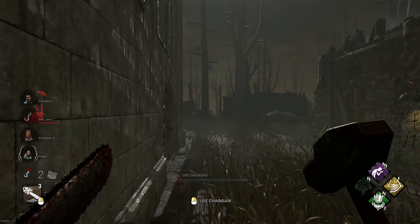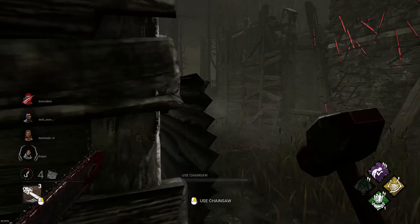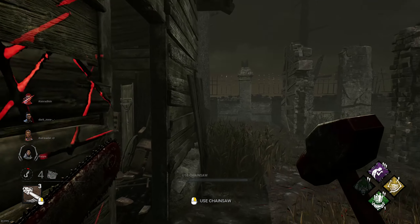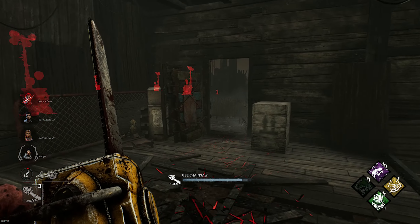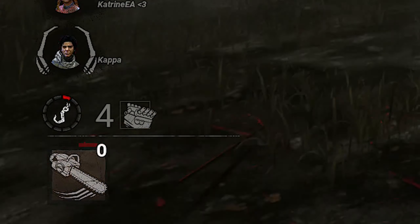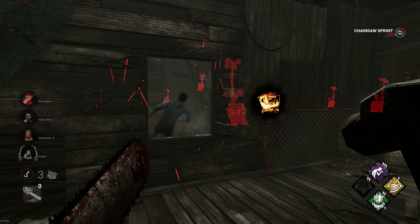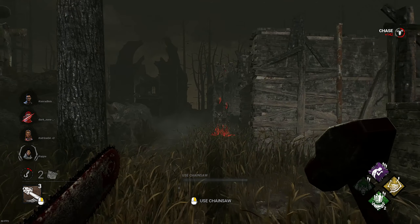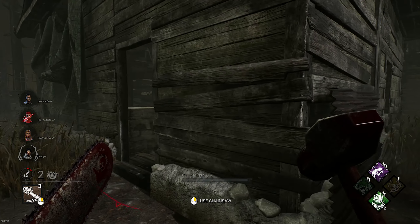When you decide to use the chainsaw, keep in mind that you first have to charge it up and that this process slows you down a bit, but when you are swinging it, you are actually faster than normal. By default the chainsaw stops after using one charge, but you can extend the duration by right clicking, which will activate a new charge. Without addons, you get 3 of them. Keep in mind that survivors are also humans and they don't want to experience a face-camping Bubba — even though that sounds tempting, especially when playing this killer. So please don't do it.